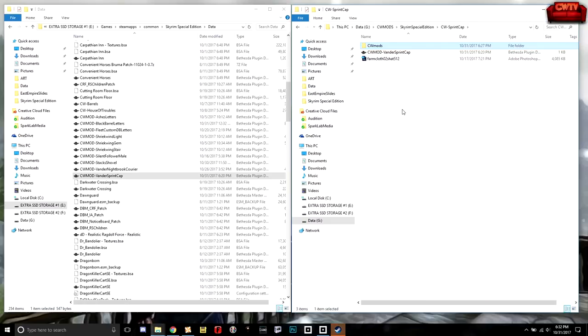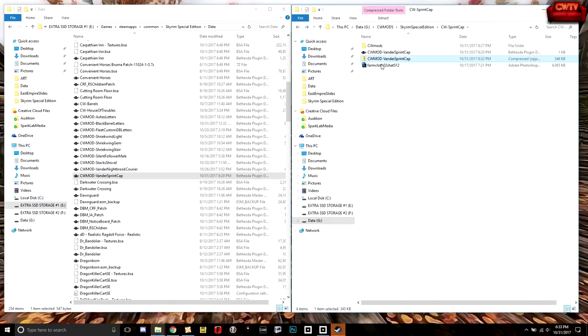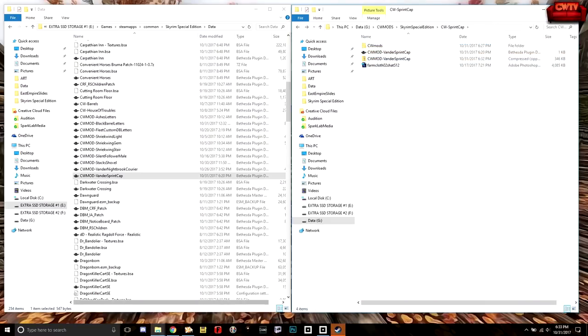That part is done. Let's go back up to the top level of our work folder. Now I'm going to create an install package, the same way as we did two weeks ago: CW mod, Vander, Sprint, Cap — just a zip file. This time, instead of just putting in the path to the texture, we put all this stuff in. We drop the ESP file in and the folder path to our unique stuff. We've got our ESP file and our folder path — so we're good to go.